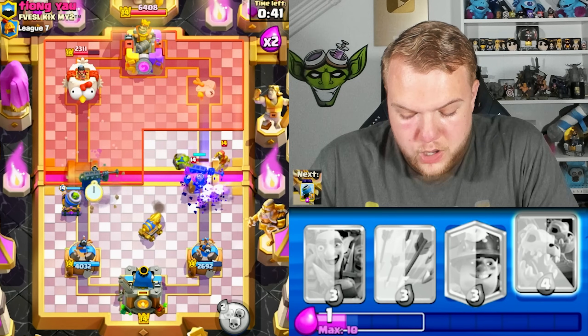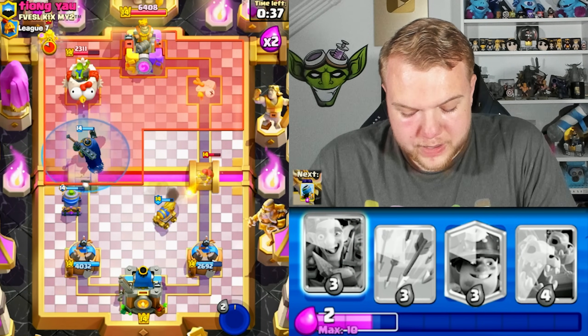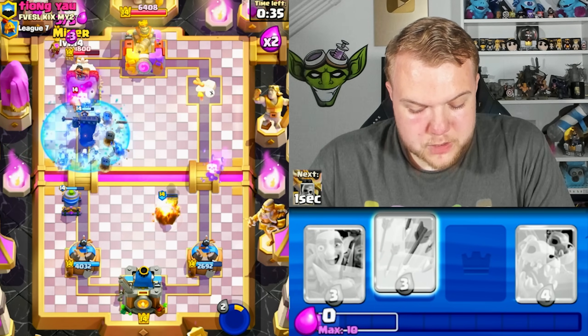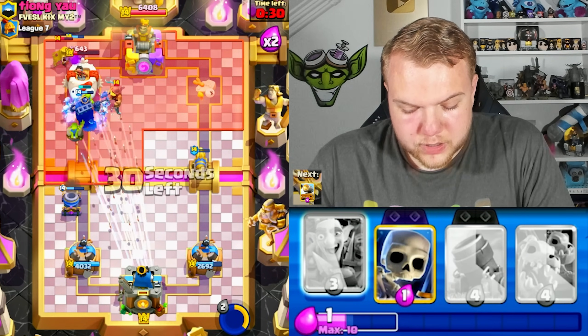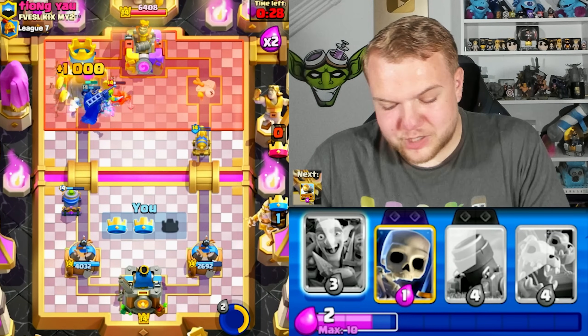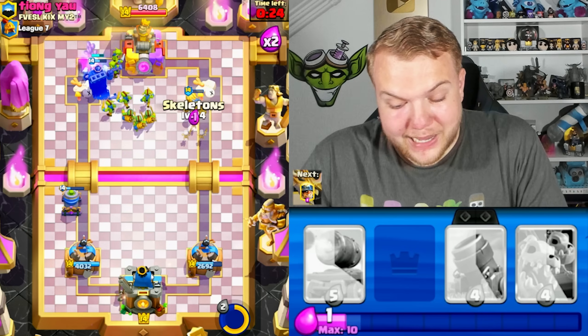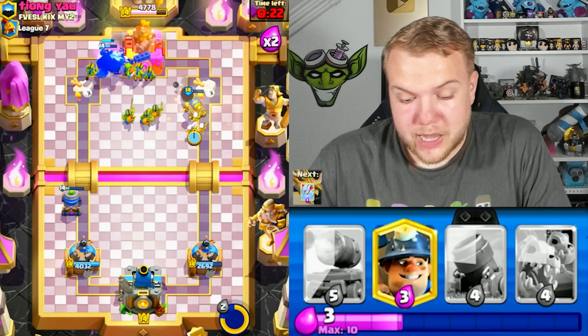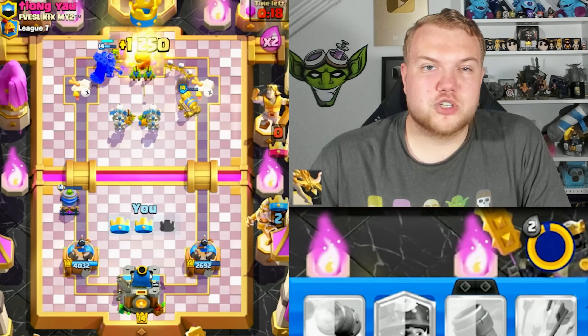Evil skeletons are getting a lot of value, cannon card helping out. Going with skeleton king ability, mining on top of the mother witch, using arrows to kill the mother witch and fisherman. Way too many spam cards, way too much pressure — and the opponent had arrows, mother witch, wizard, it's just way too much to deal with. Very nice win.